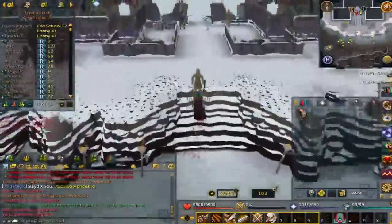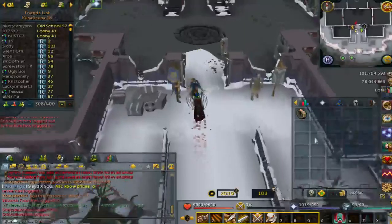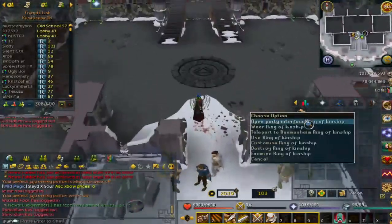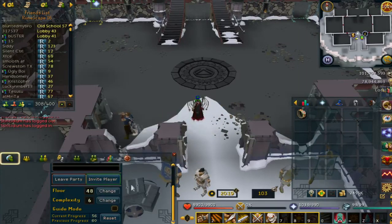Once you're here, open the Party Interface — this is the most important part. You'll see it says Floor 48 Complexity 6. I'm going to try to explain this the best way I can.